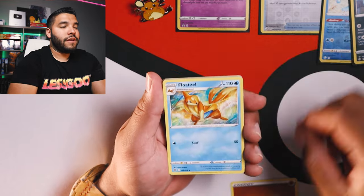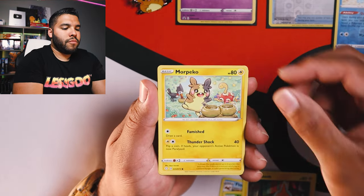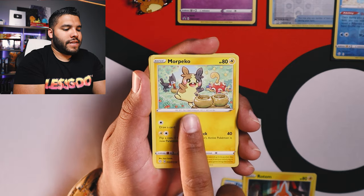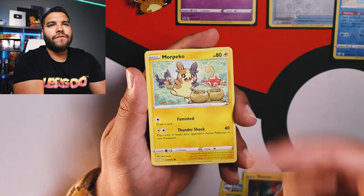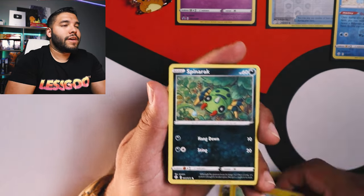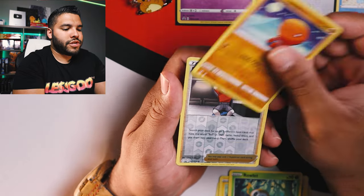All right, here we go. We got our energy. Got Floatzel, Thwackey, Rotom, Morpeko — another Morpeko with a different art variation. Okay, we got Spinarak, Buizel, Rowlet, Trapinch.